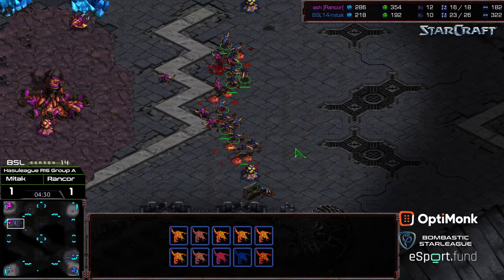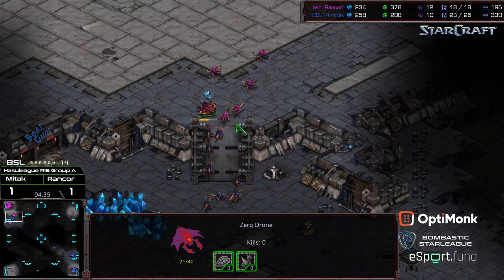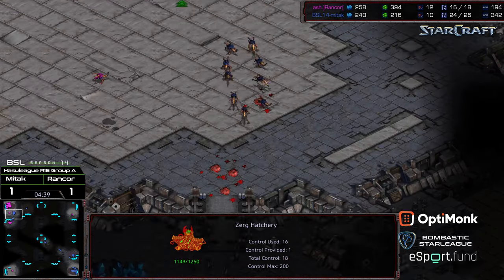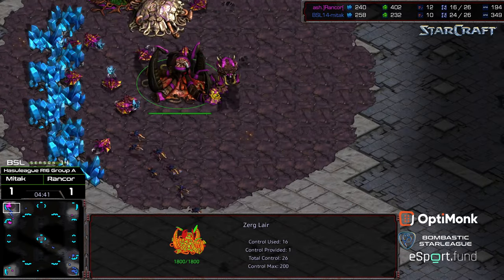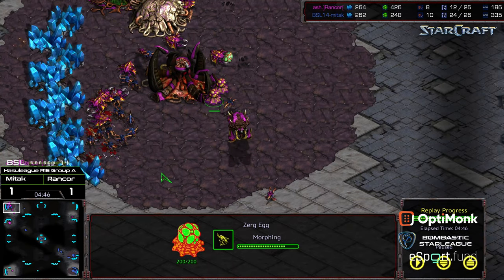Zerglings running across, some getting boxed out. However, Rancor falls back because he's just overwhelmed. Mid-Tech now diving up — he's going to be able to breach the ramp, and can certainly win and take that Hatchery if he wants it. Rancor's main is getting ransacked, and there's GG. Just didn't have the defenses there. Nice play by Mid-Tech — realizing the situation and immediately jumping on it. Mid-Tech going to advance to the Round of 8. Rancor, I assume we'll see him in BSL Season 15, which is sad — loved watching his games.